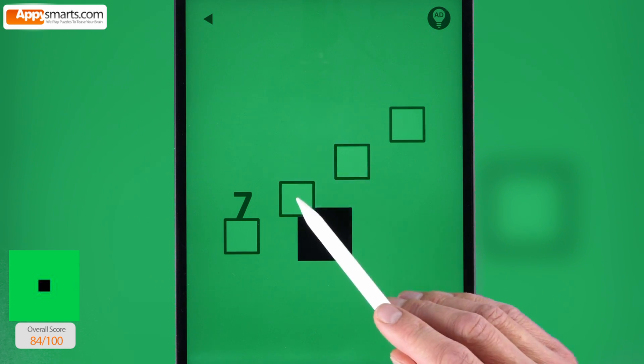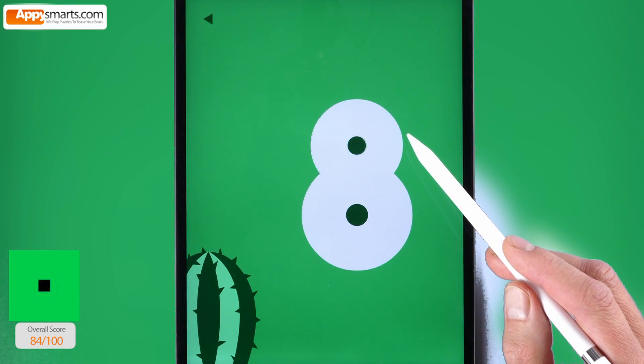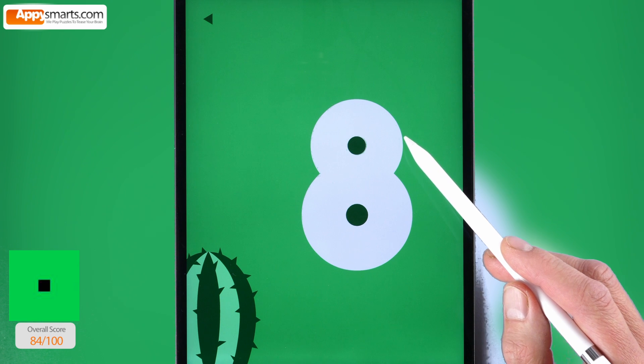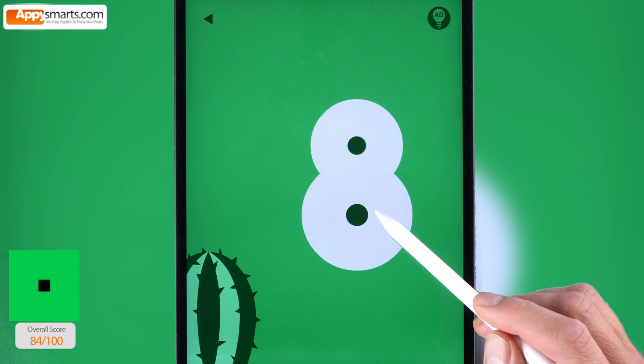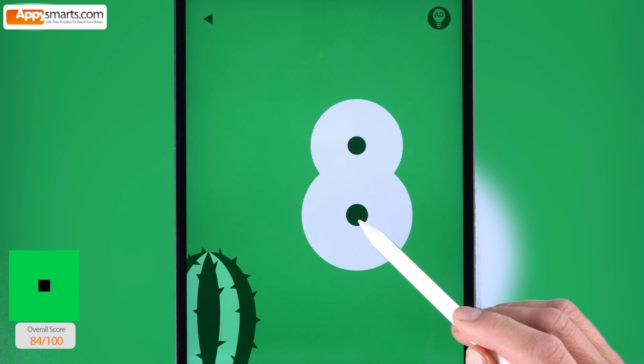Level 8. Can you solve this one? Touch and hold parts of the number 8 to inflate them, and then pop them like balloons.